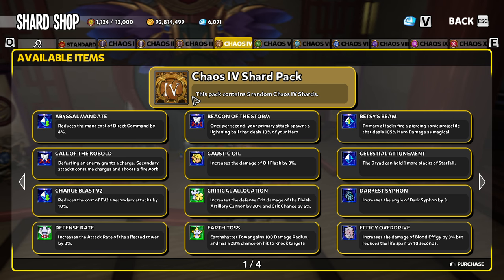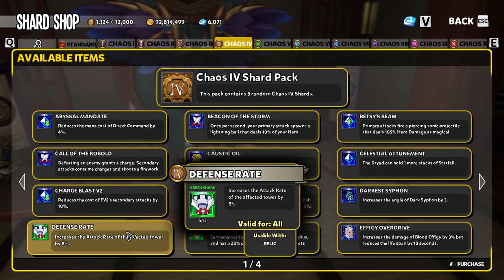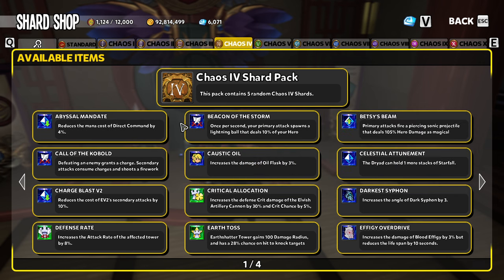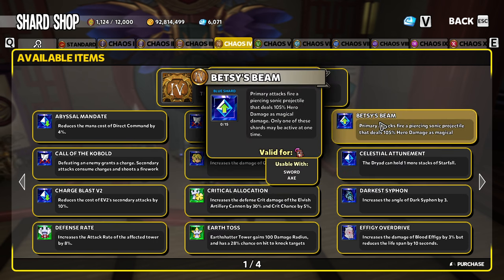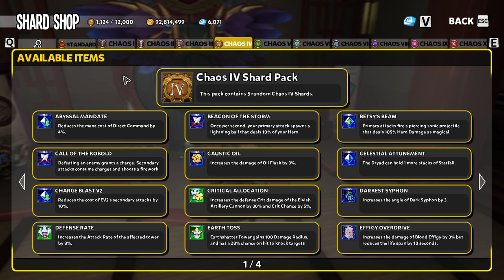Odds are based on every single draw going with that 1 in 45 chance. Say you open 10 Chaos 4 shard packs and you get 3 Caustic Oils. When you open shard pack number 11, Caustic Oil has the exact same chance of appearing as Defense Rate does, because shards don't get removed from the pool as you draw. So no matter what, every time, it is the exact same percentage.